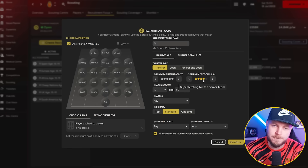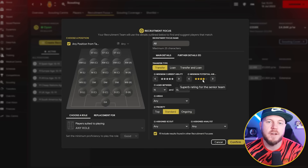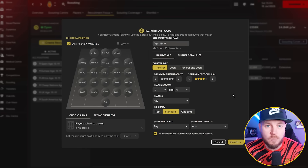I want my potential to be roughly four-star potential or more, because if I go five-star I'm not going to get as many players. Let's go four star for now. The maximum age is going to be 19 — I don't want any more than 19, that's not allowed.